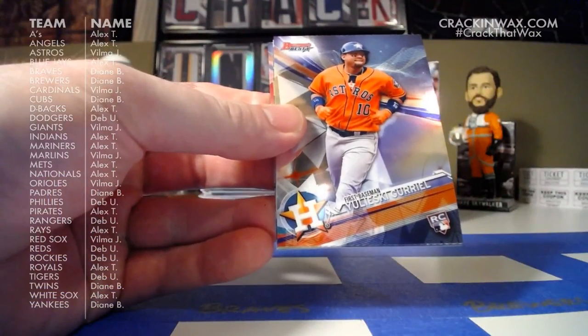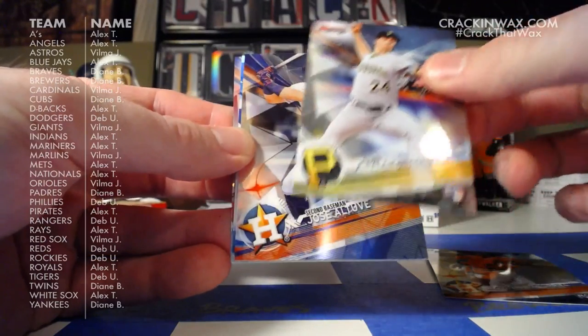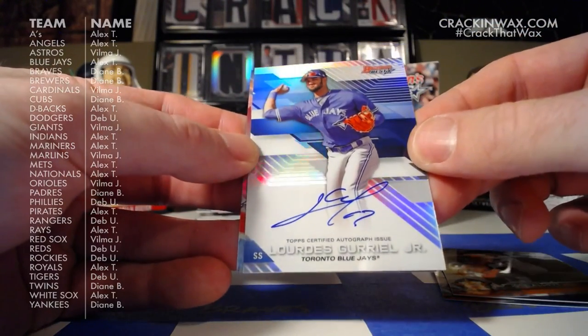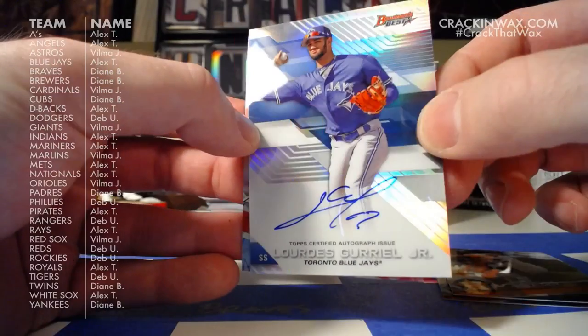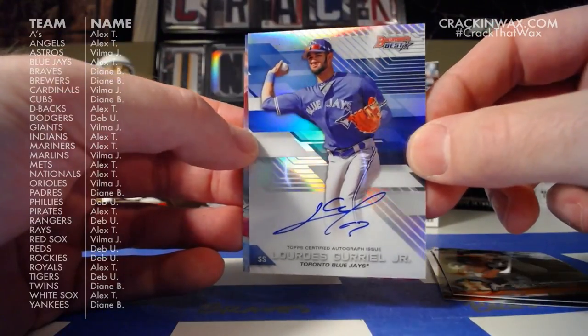Final pack of the second to last mini box. Vladdy Guriel, Tyler Glasnow, Jose Altuve, Lourdes Guriel Jr. — Toronto Blue Jays. Blue Jays goes to Alex. Congratulations again, Alex. It's your team, as far as I know.